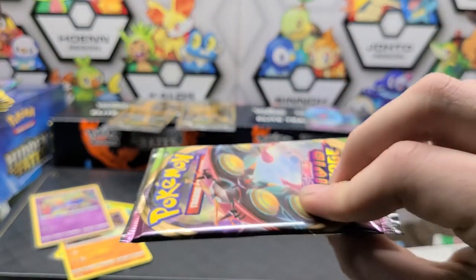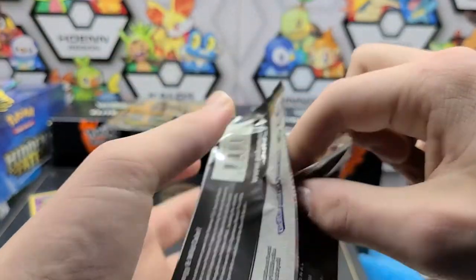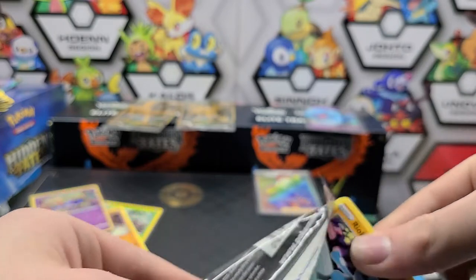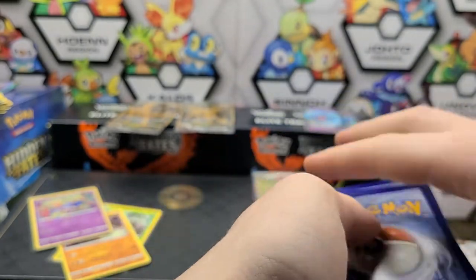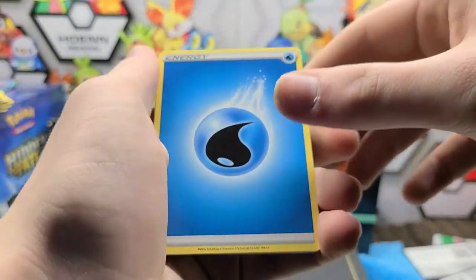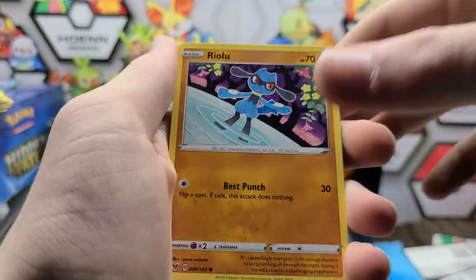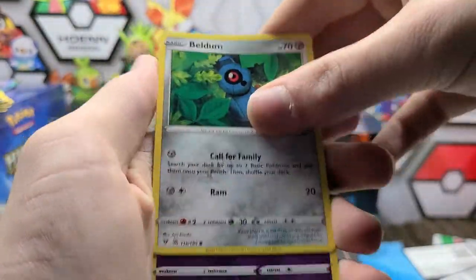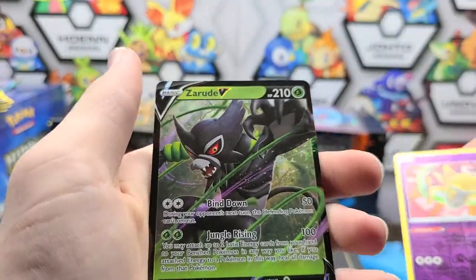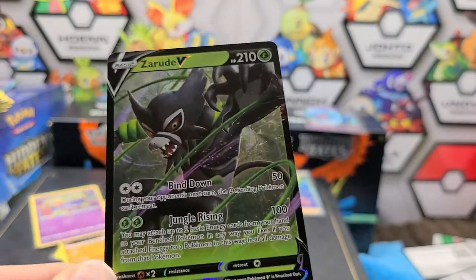Okay let's sleeve it up and set that in the back. Here's our last pack — hopefully we'll get something. Last pack magic — I'm going to call we're going to get an Orbeetle VMAX. Water Energy. Kakuna, Sirfetch'd, Galarian Stunfisk, Riolu, Sandile, Wailmer, Weedle, Beldum, Shedinja, and we have a Zamazenta V. This is probably the most common V so I'm not too happy about that one, but let's go over the pulls.